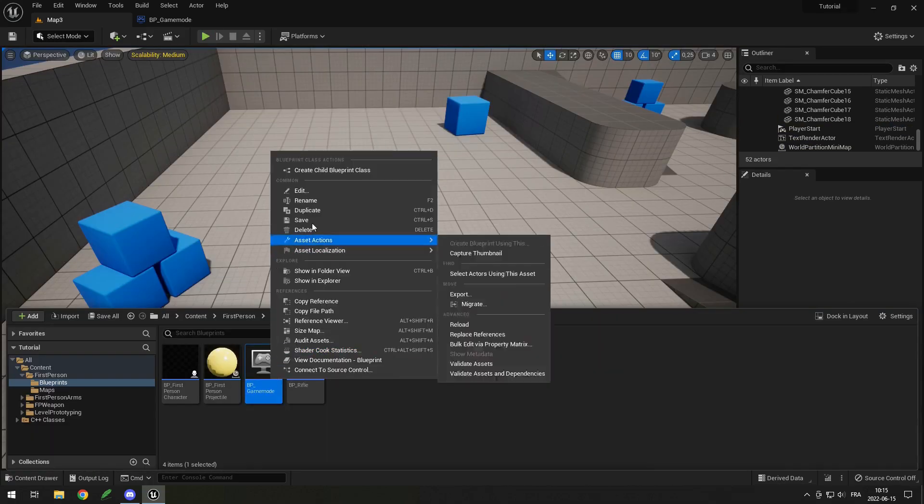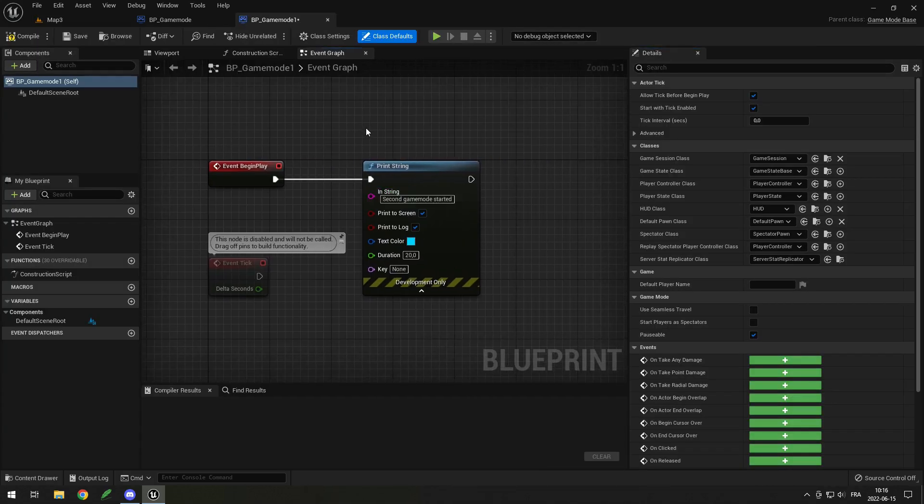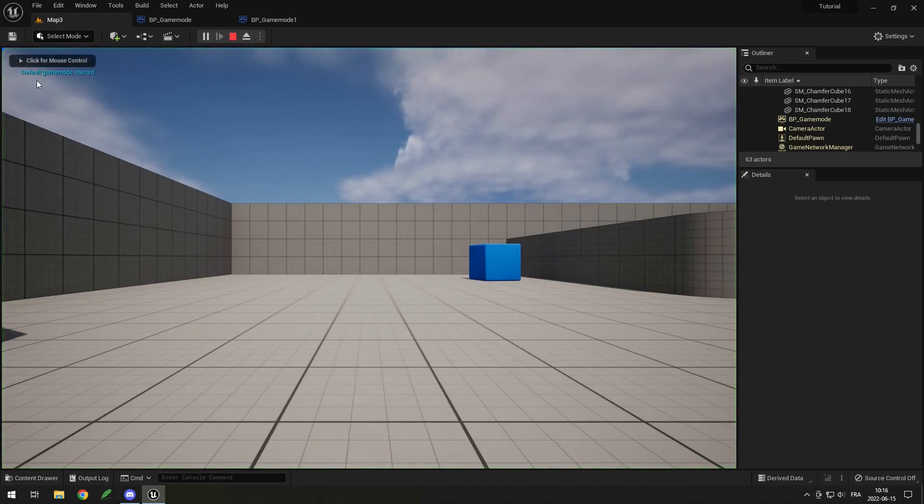However, if I want, I can duplicate it and in this other one, I can print a different message like "Second Game Mode Started". So you could have, for example, one game mode that's Team Deathmatch or another one that's Capture the Flag, and each one would set up the game in a different way. But if I click Play, you can see it still says "Default Game Mode" because I didn't change it.